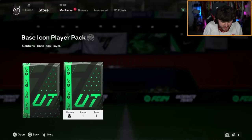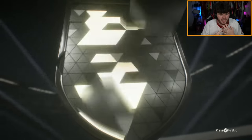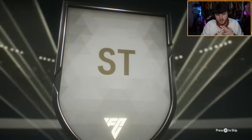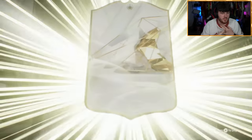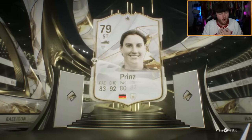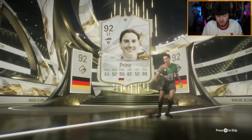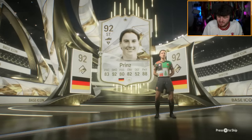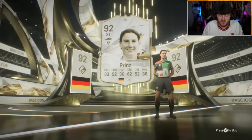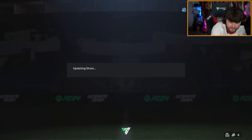John's base icon pack — come on EA, could we get our first Brazilian of the day? We've had French, Dutch, Puskas — another German. Muller would be okay, not bad, but it's not Minislav Klauser — it's Prinz actually. 92-rated Prinz, great fodder. I can't say I've seen anyone use this card yet — if you've used Prinz let me know in the comments.